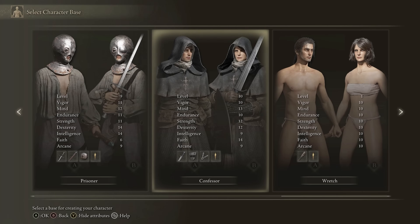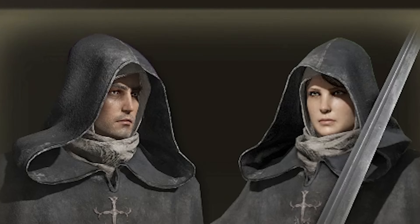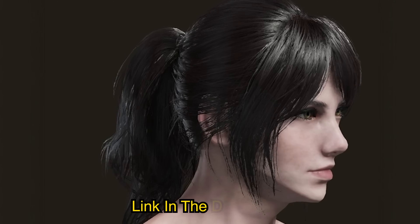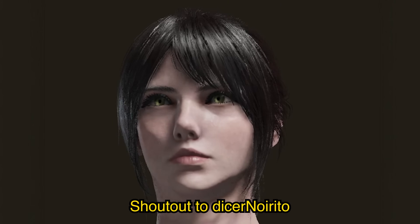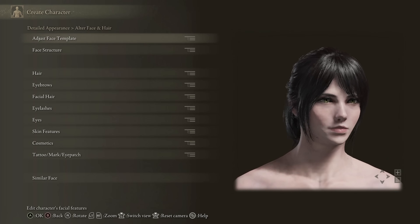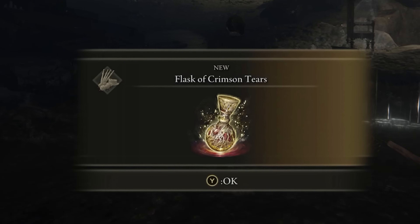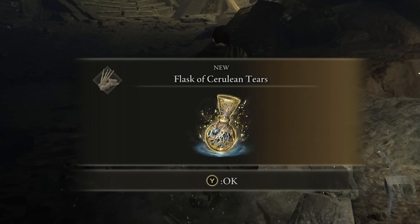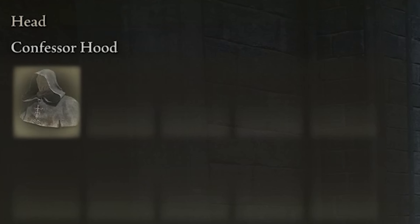The Shadowheart starting class I chose was the Confessor for the high Faith stance and the aesthetics. It also starts with the Finger Seal, allowing us to cast incantations. I'll be linking the preset for Shadowheart down below. The only change I actually did make was to make her eyes green. We're gonna pick the Golden Seed keepsake, as this increases our flask charge by one.